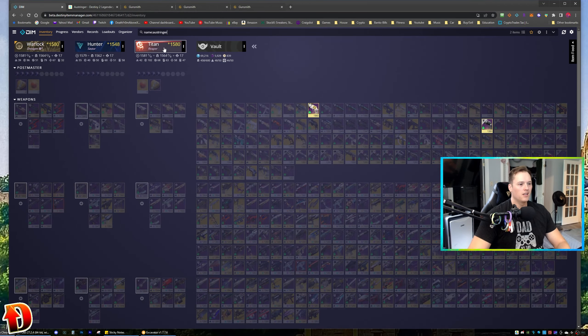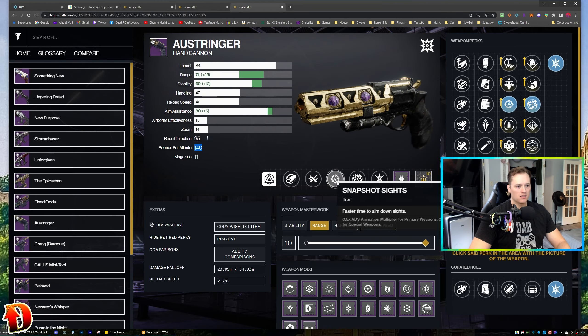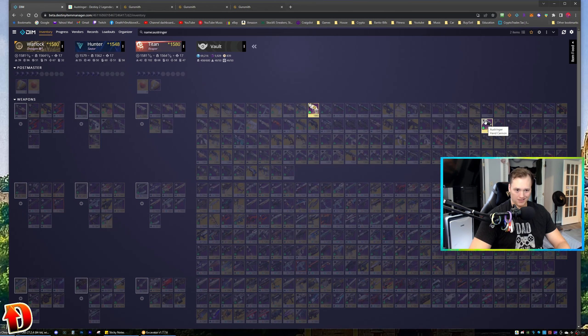Alright, let's check the Austringer in my vault. I have two of them. Let's look at this one first — this is the old one. Oh my gosh, look at this: Snapshot, Range Finder, Accurized, Hammer Forge with a Range masterwork. I need to infuse that — that is my PvP god roll right there. Snapshot, Range Finder, Ricochet, Hammer Forge. Still good, still really good. This will not have the Two-Excess origin trait though, since it's from Season of Opulence — got that one from Menagerie. I've been holding on to that for a while.